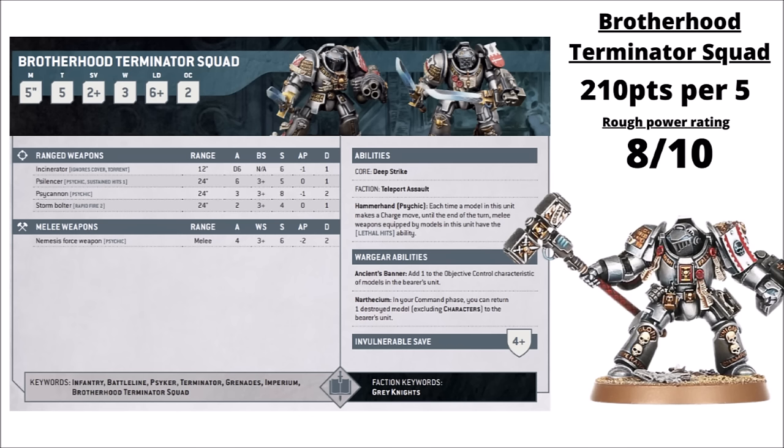Cowdall Drago in particular can deliver them to a near-guaranteed charge if you spend the command point, and they pair pretty nicely with the Brotherhood Librarian as well. For special rules, they get lethal hits on the charge — really quite a nice advantage for Grey Knights given that some of them can struggle with tough tanks and vehicles. Within this world they get some other fun stuff: an Ancient's Banner for plus one objective control helps out, and they're already OC 2 when the regular Terminators are OC 1. Plus the Apothecary within the unit is really nice, and Arthesium allows you to restore a slain model to the squad, which could really punish the opponent for half-killing a unit.